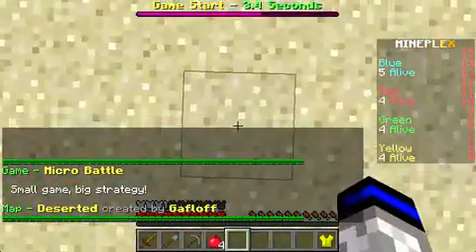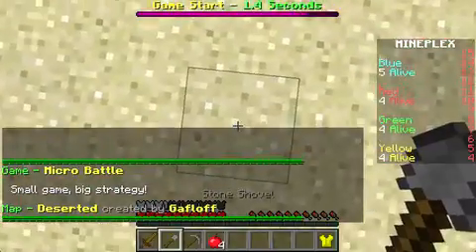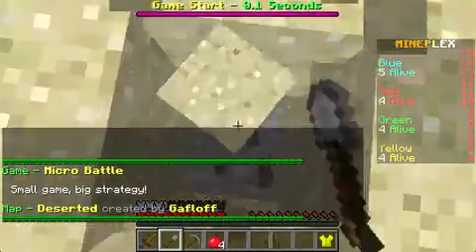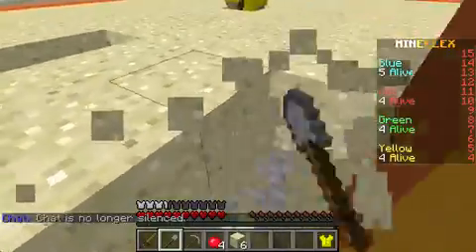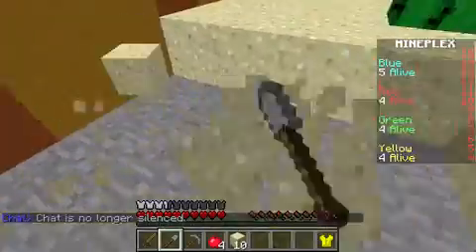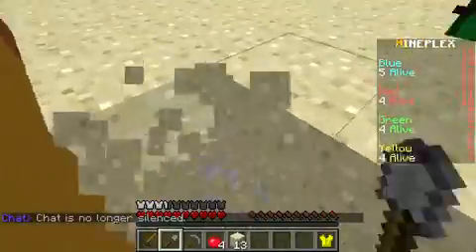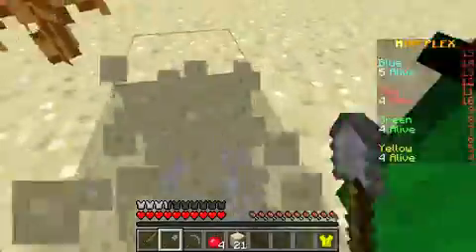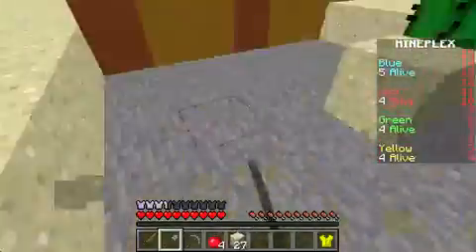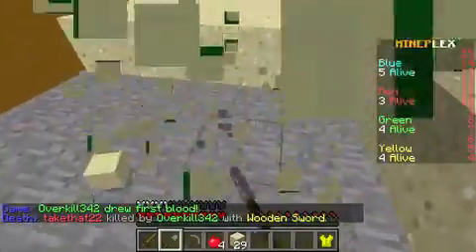I'm a worker, oh well, it's fine. You know, sand is probably one of the most fast-removable blocks in Minecraft, just like dirt. But I think you can remove slime blocks the fastest.